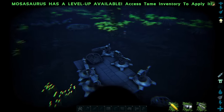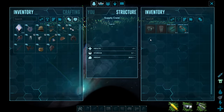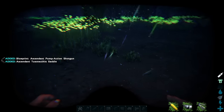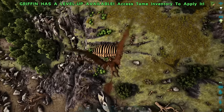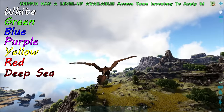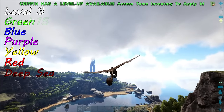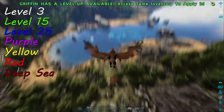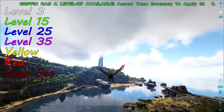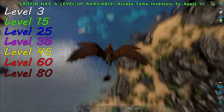I've found that caves and ocean drops give access to higher quality loot like better flak armor and better guns, so make sure you're exploring thoroughly to get everything you can. When it comes to loot drops, the color matters. The quality goes from worst to best in this order: white, which unlocks at level 3; green at level 15; blue at level 25; purple at level 35; yellow at level 45; red at level 60; and deep sea at level 80.